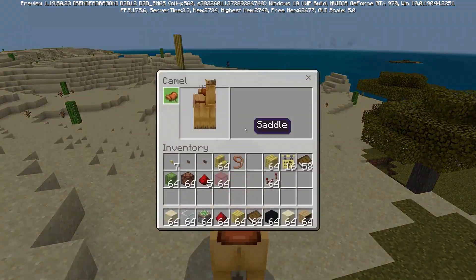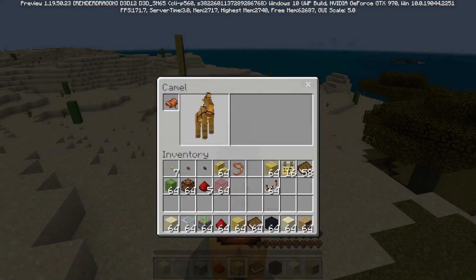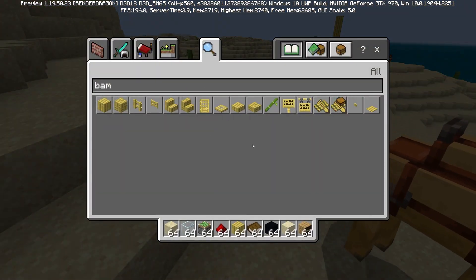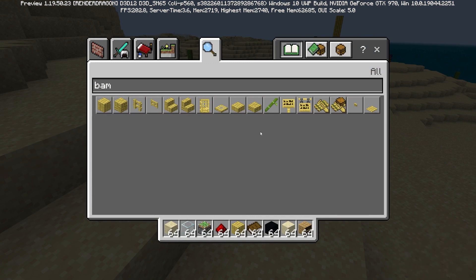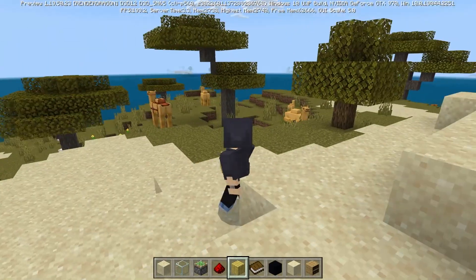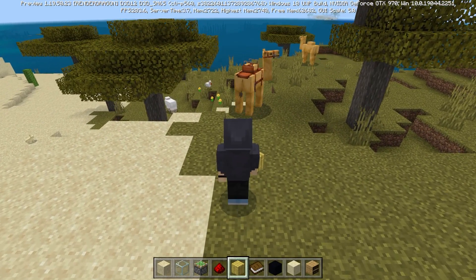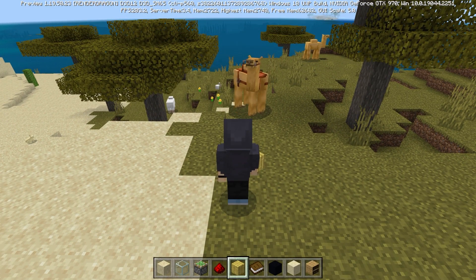Another change that is in the logs — I've got to get off the camel for this one. It was supposed to change 'raft with chest' instead of 'bamboo raft with chest.' I don't know what's going on there — I'm definitely in 0.23. The changelog says this is supposed to be 'raft with chest,' but I don't understand why they would say they've changed it when they clearly haven't.